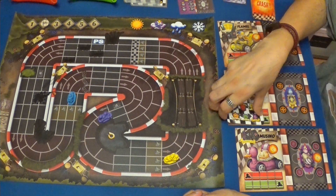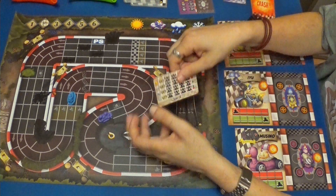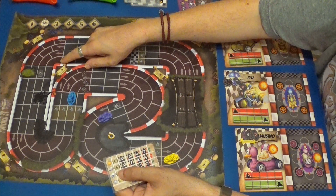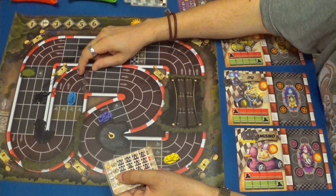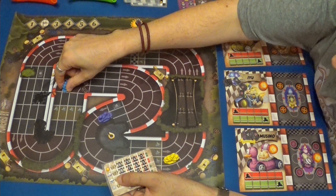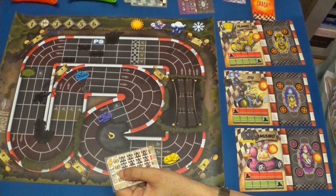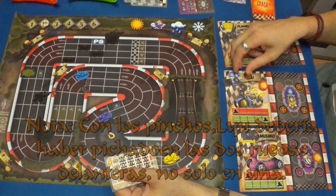Ahora toca a IU. Hace velocidad ocho. Lo puede hacer porque tiene ruedas suaves, por lo tanto puede coger esta curva perfectamente. Y va a hacer... La curva la obliga a pasar por aquí. Con lo cual se lleva los pinchos por delante y perderá una rueda delantera.